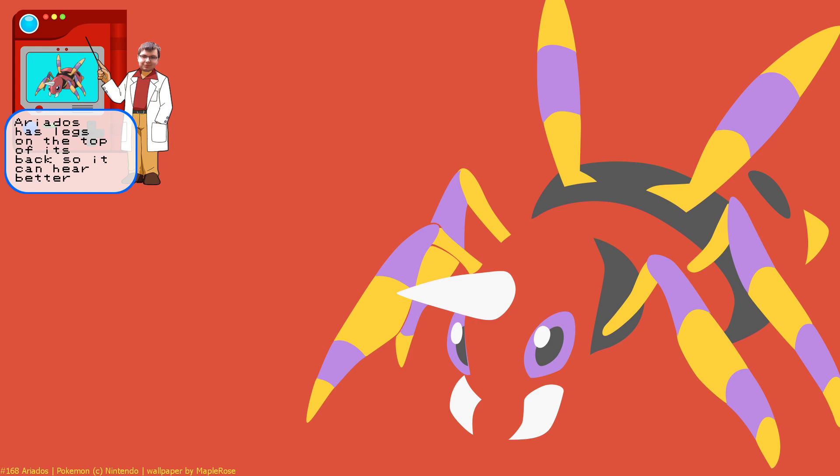It has like a visible asshole in the Gen 2 sprites — look at it. The string comes out, but look at it, it's the spinneret. It looks like that cat that's like coughing — that's what it looks like.